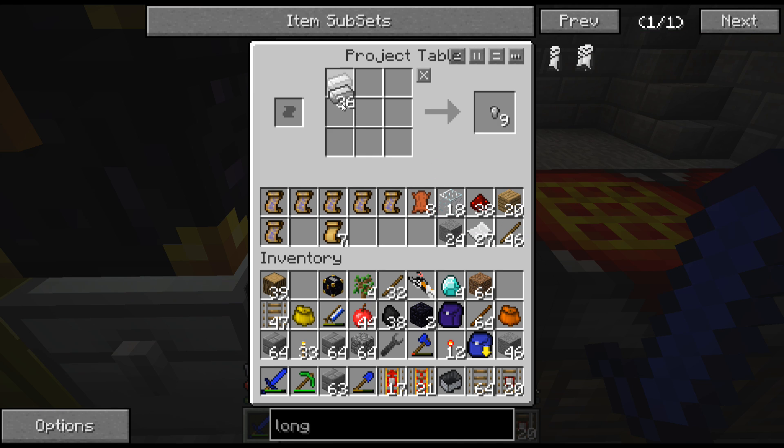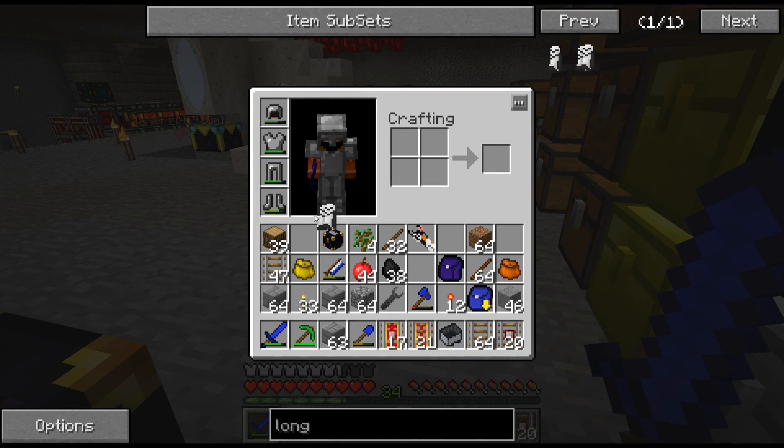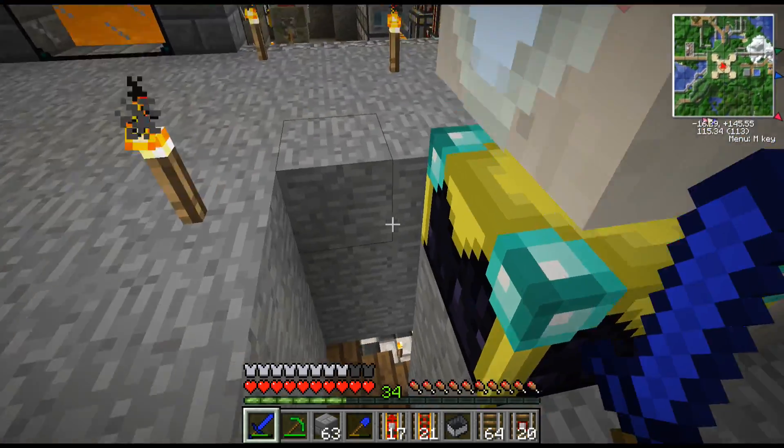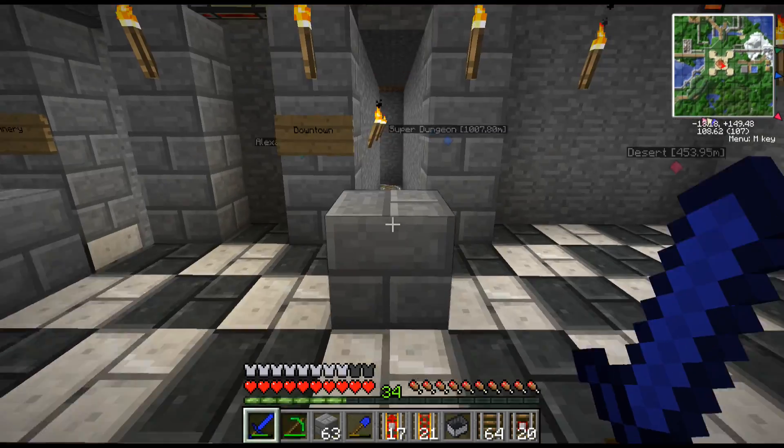Here's how they're made - basically just iron like so - and you have to make two boots because they're kind of a set. It costs a lot of diamonds, but they're definitely worth it. What these do is allow you to fall from any height and not take any damage.